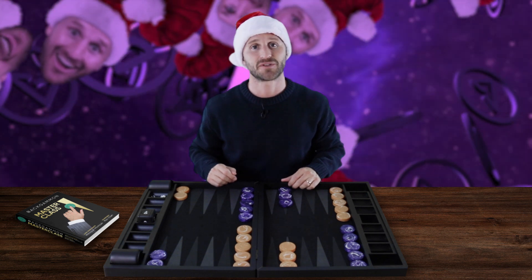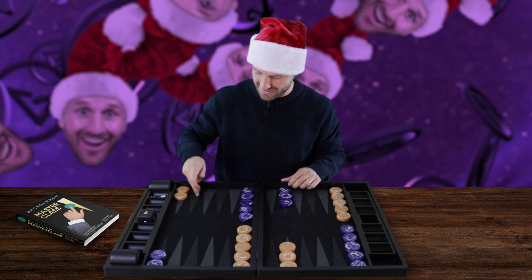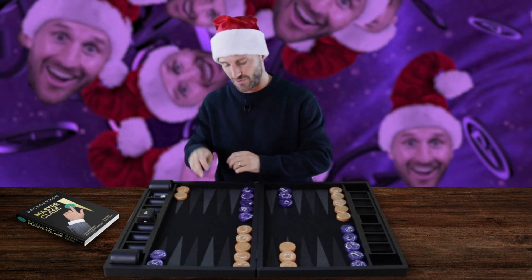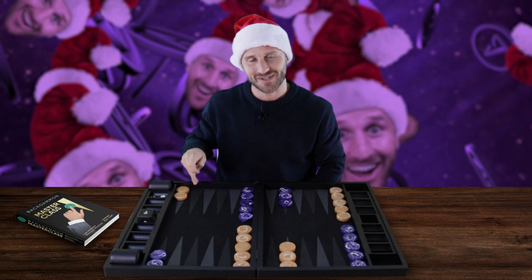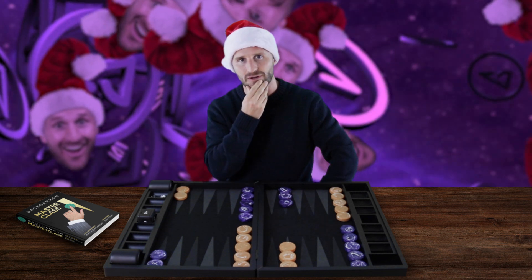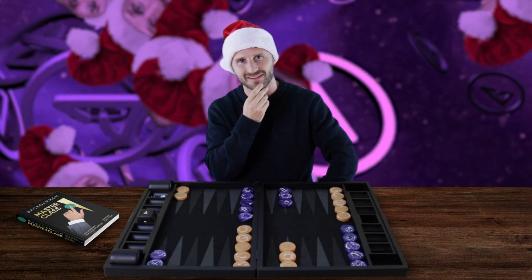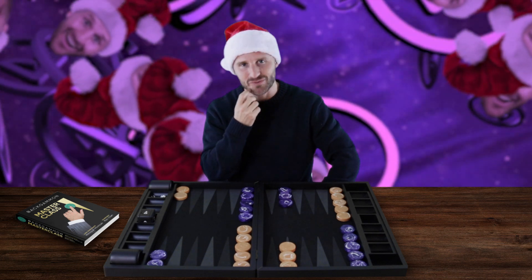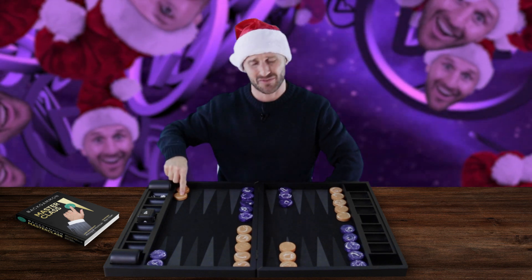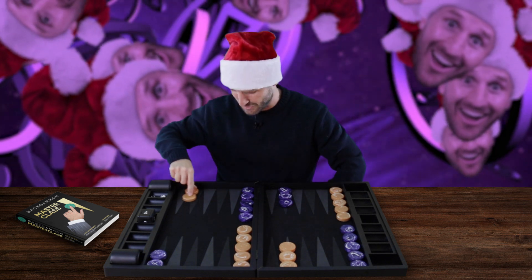We're talking about the 23 point, which is of course this point right over here. This is your home board; this is my home board. This is your 23 point. The 23 point is probably the least popular point on the board, and for good reasons — because in the opening position you're actually better off having your checkers on the 24 point than on the 23 point.